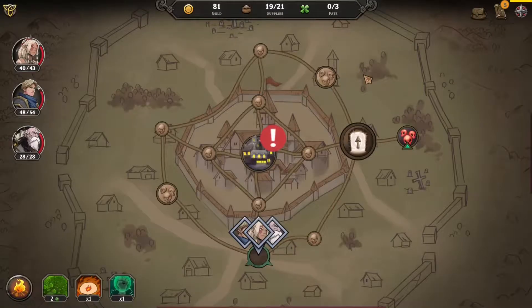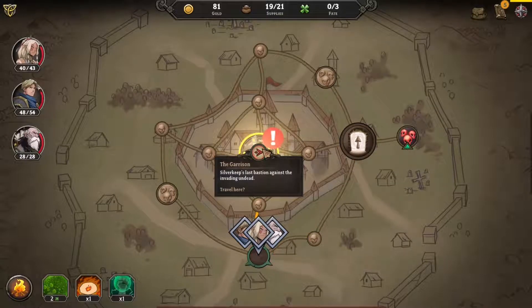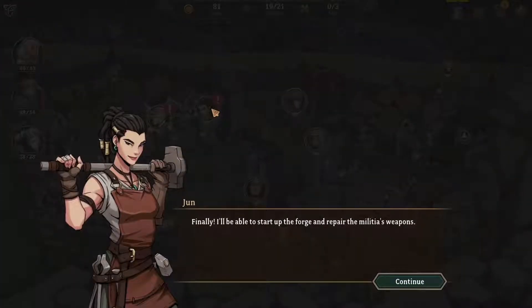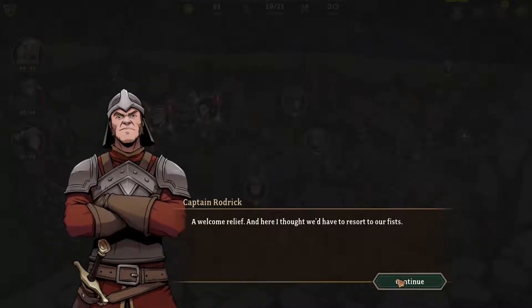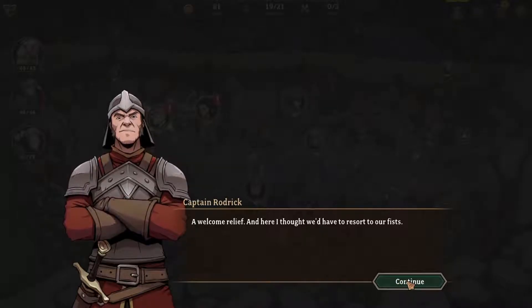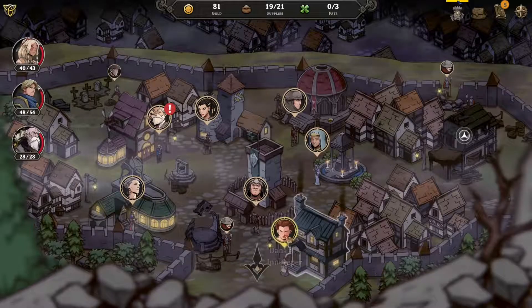Let me go back. Do we need healing? No, we don't. Let's go back to town. But first we visit the blacksmith. Finally, I'll be able to start up the forge and repair the malicious weapons — a welcome release. And here I thought we had to resort to our fists, because he's Captain Rodrick. Visit me if you want to enhance your gear as well. You'll need to provide additional materials, but I'm sure you'll find more out there.